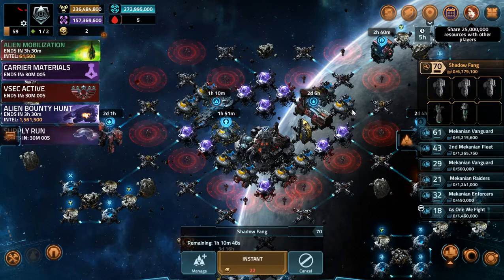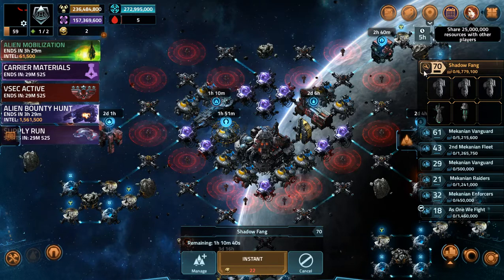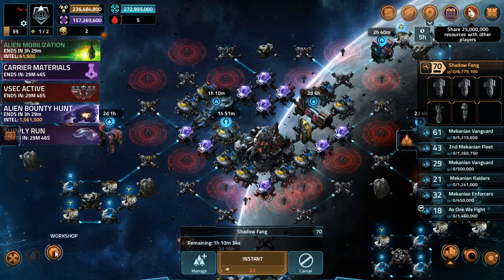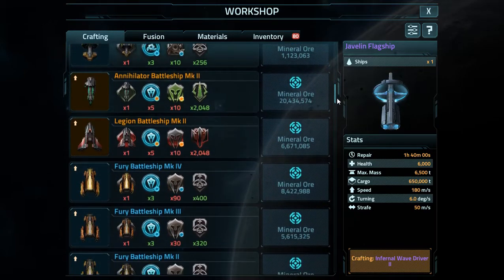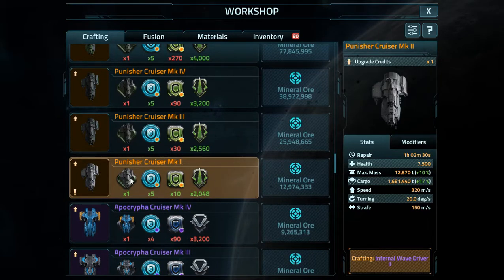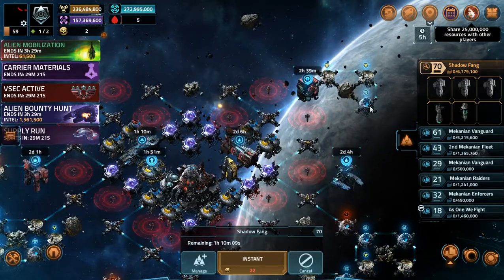What's up everybody, Mechrex here. We're back in Vega Conflict. The event is slowly coming to a close in 3 hours and 29 minutes. For the last 3 hours I'm going to be farming punisher pattern boxes, hoping to get one. And I did, after fighting like one or two fleets in a row. I finally got the Mark II pattern to be able to craft it. Right now I'm fusing in infernal wave drivers, which will be done in 2 hours and 39 minutes, then I'll start crafting up the Punisher Cruiser.